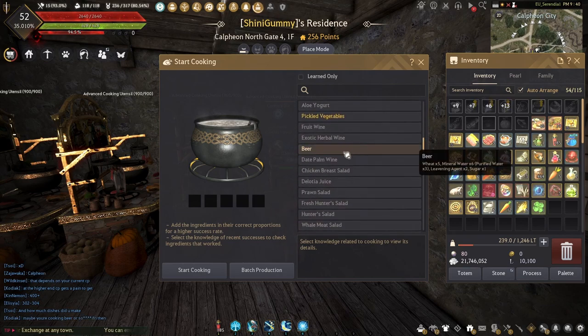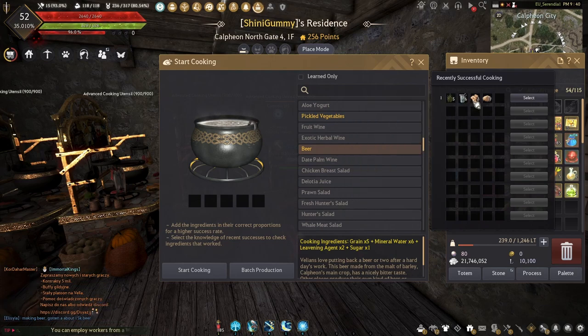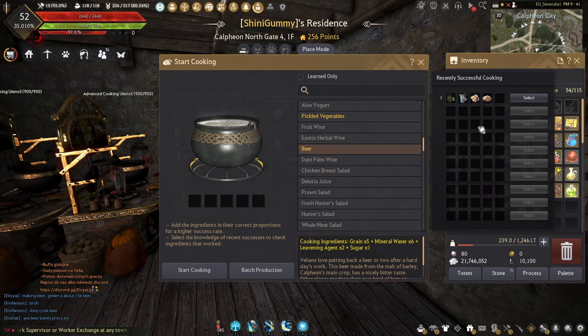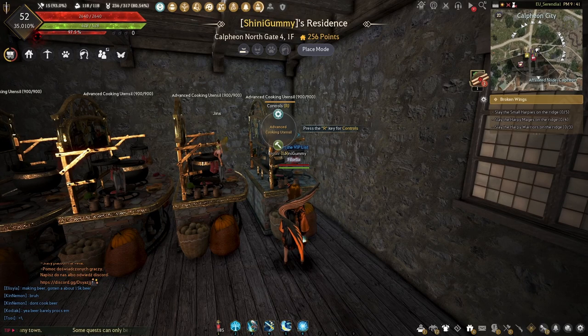The next recipe is beer. Beer is five wheat, six mineral water, two leveling agent, and one sugar. Beer is used to feed your workers, to keep their stamina up so they keep gathering for you. So it's always good to have a big supply of beer on you. And if you have a surplus, you can always take that to the central market — it's always selling.